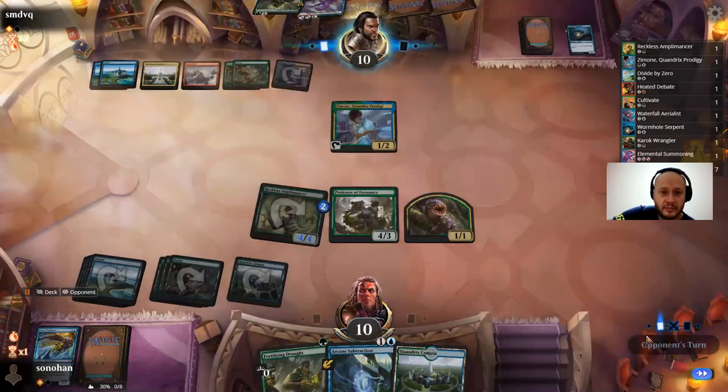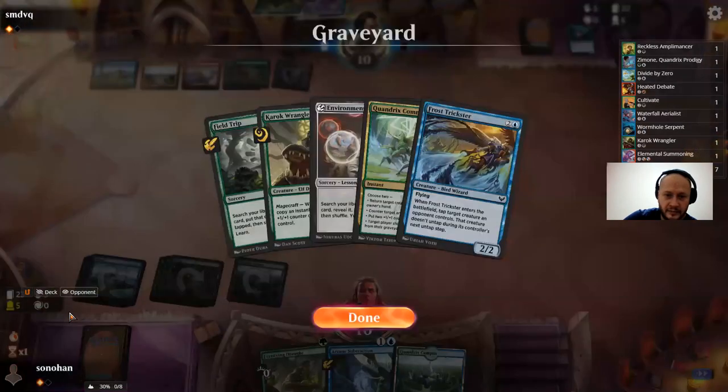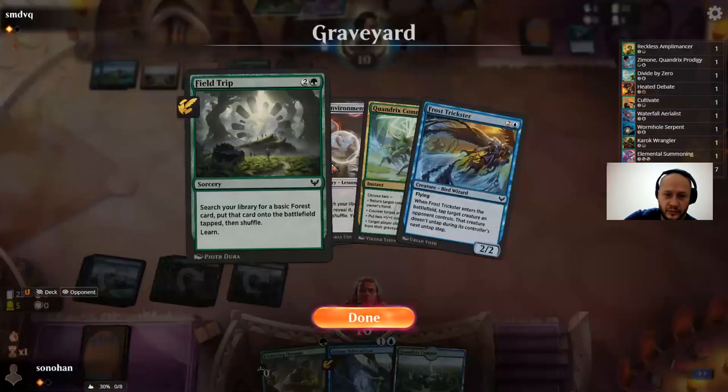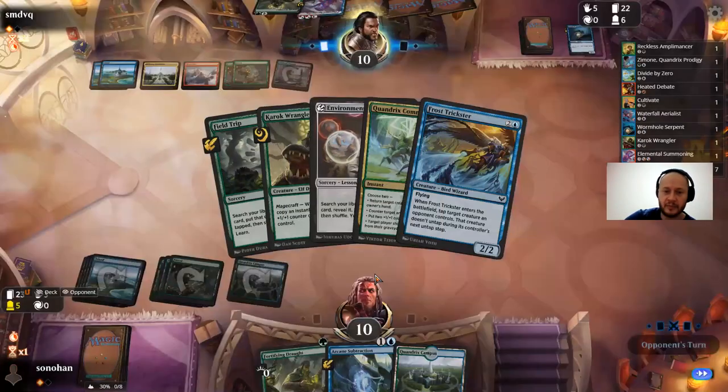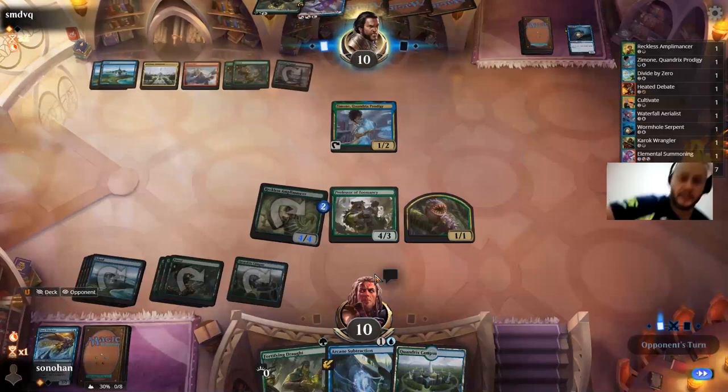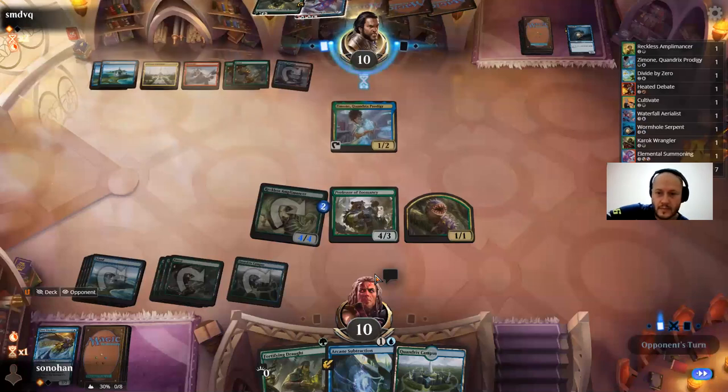He still has a chump for Amplomancer. If we didn't have eight mana that wouldn't have worked. Field Trip and Environmental Sciences — if either one of those wasn't played, I wouldn't be at eight mana and I wouldn't be able to do both those things. But as it is, it was just a blowout. The fact that the opponent's tanking is also good news.